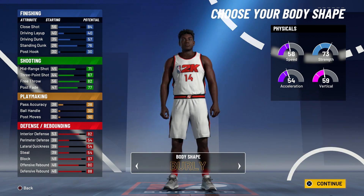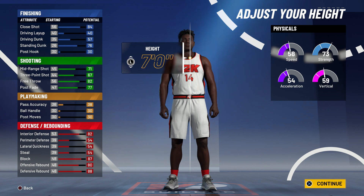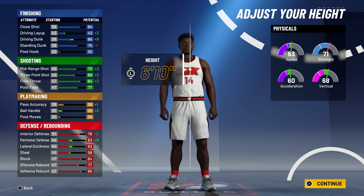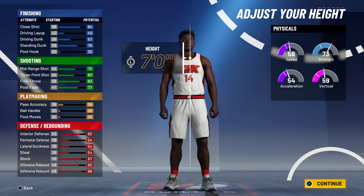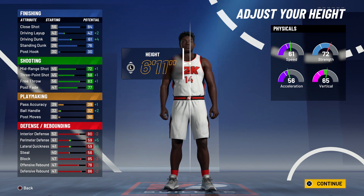For body type, it doesn't really matter, but when I make a center I usually go with built or burly — so for this one I'm going with burly. For height, you can go 7'3", 6'11", or even 6'10" undersized. We're going to make a 6'11" center today, as 6'11" seems to be the sweet spot where you can grab rebounds, play defense, and your shot is much better than at seven feet.